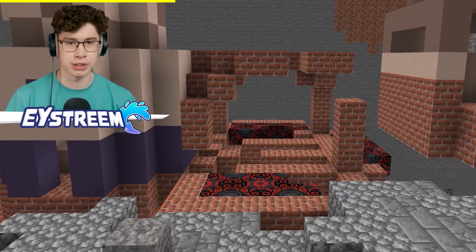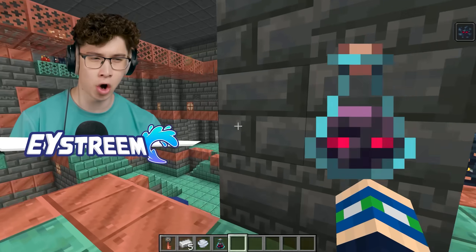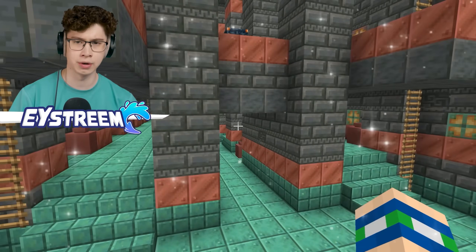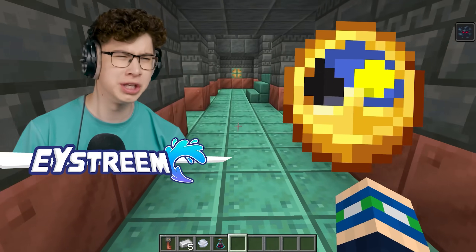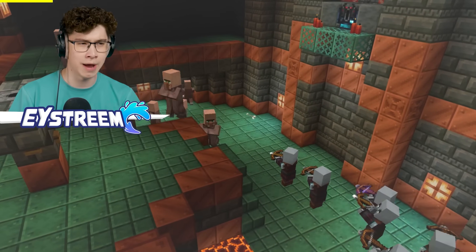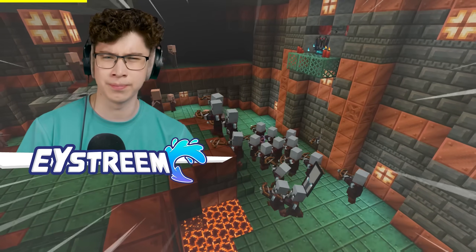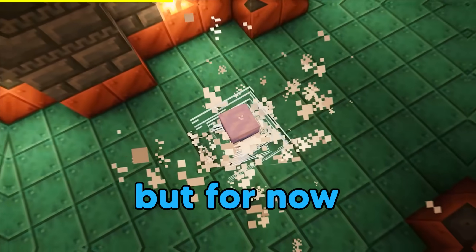The outpost being in the ruins is one thing — after all, both are abandoned. Would the pillagers actually still be using this structure to this day? Why take over this place at the start? What advantage does it give them? Watch until the end of the video to find out the truth. But for now, let's focus on this new mob.